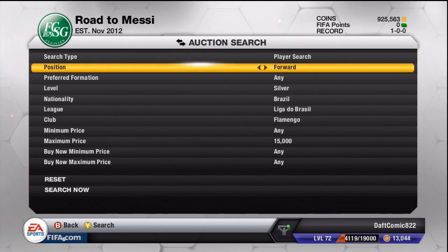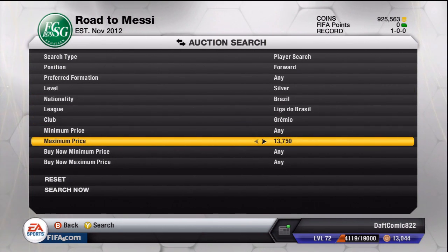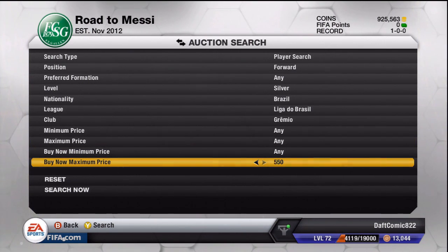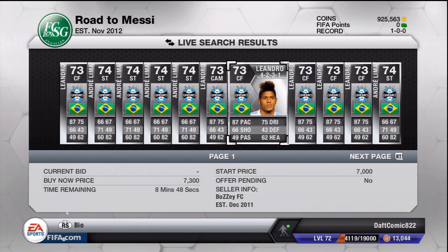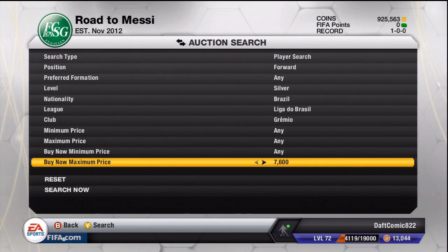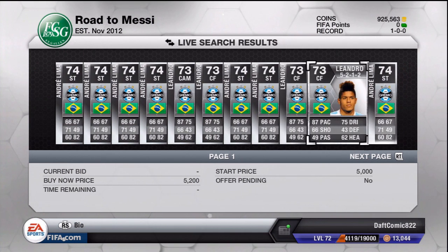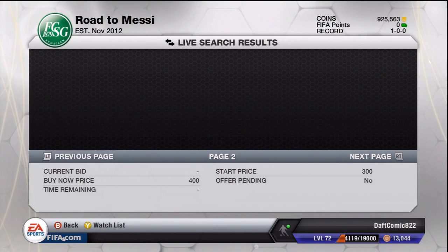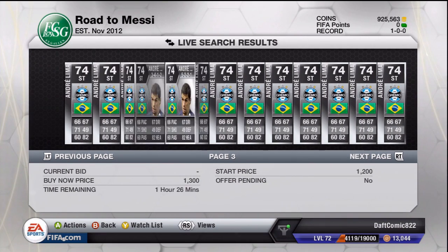Let's take Leandro from Grêmio — he's a center forward, but I'll put in forward, Liga do Brazil, Grêmio. We remove the maximum price of 15k because he's cheaper than Adrian. I think he's around 8k from yesterday when I traded. Oh, he dropped in price — 6k, 6.4k. Holy shit, he was like 7.7 to 8k yesterday. 5.2k — that's a bargain probably. He dropped, wonder why.